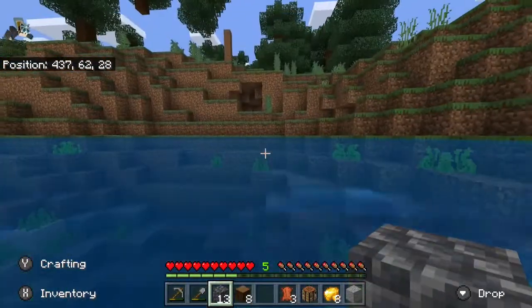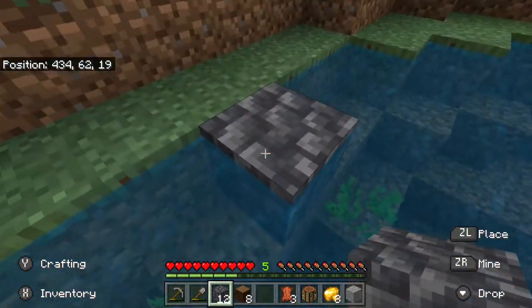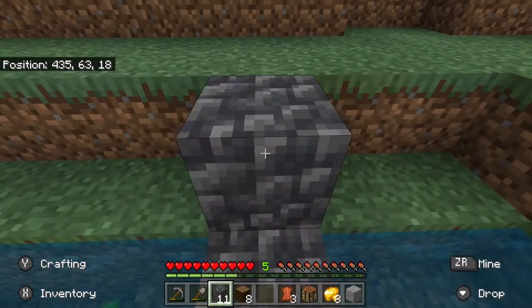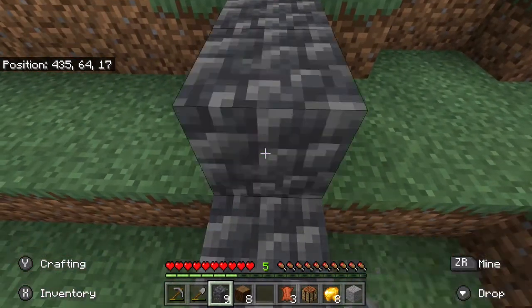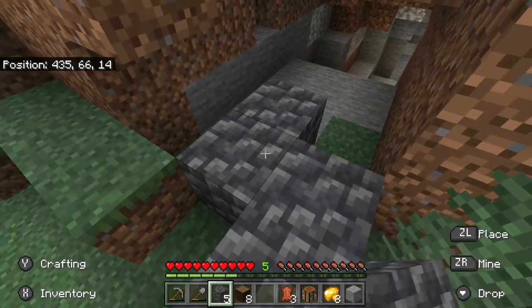We're not allowed to highlight over our inventory if it's green, break a block if it's green, or step on a block that's green. We've got to get to this cave as soon as possible. I don't like the idea of being around grass when I'm not allowed to touch the color green.